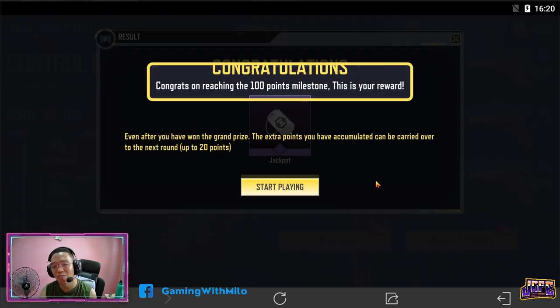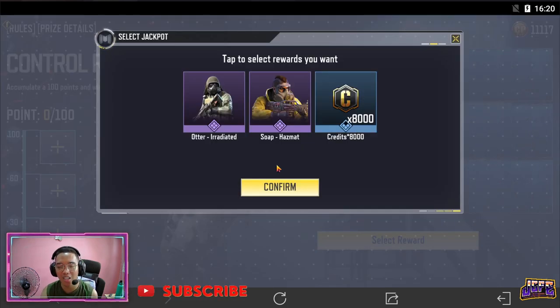So even after we have won the grand prize, meron tayong extra points na pwede natin makuha during the event. That can be carried over to the next round. Let's see what they mean about this. Tap to select the rewards that we want. Piliin muna natin si Soap Hazmat.